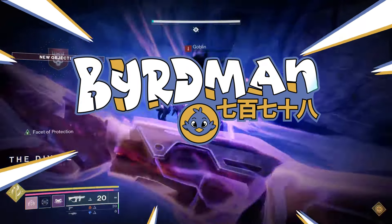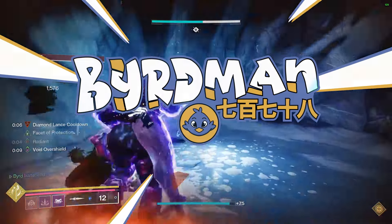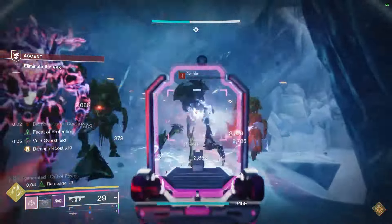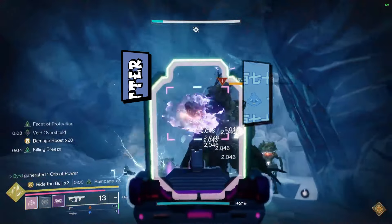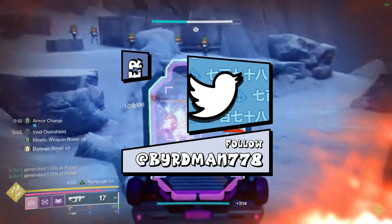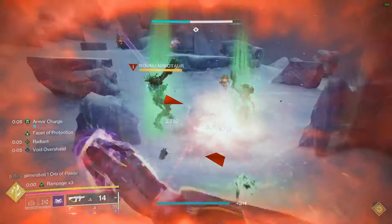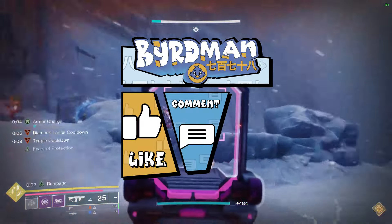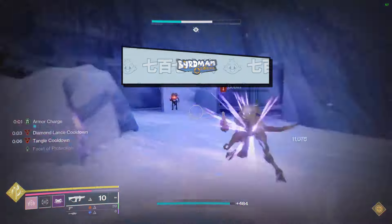With the release of Episode 2 Revenant, we got some different Titan exotic buffs across the board. One of them was to an exotic that was mainly for PvP but now has some pretty insane PvE work to it — the submachine gun legs Peacekeepers. I decided to do a little setup around those, showing off how powerful they are doing end game content.